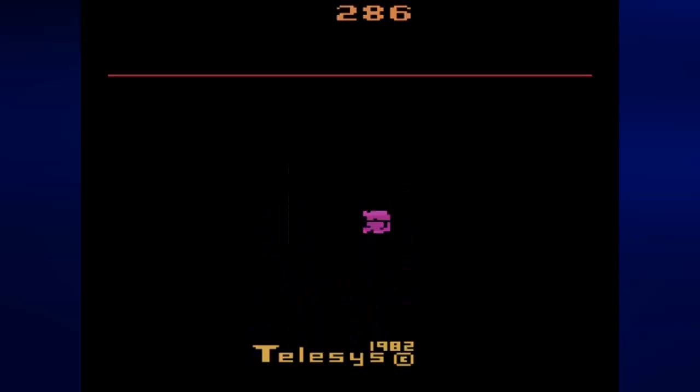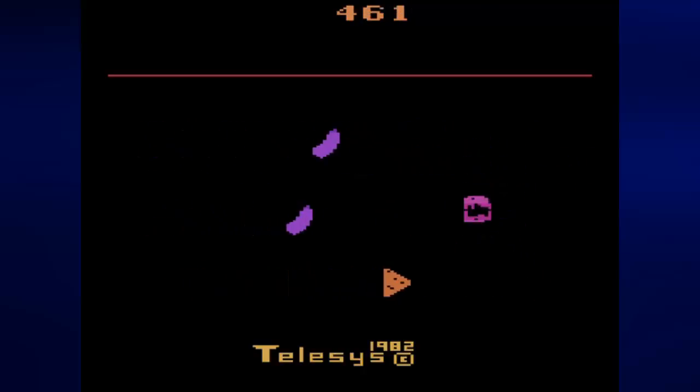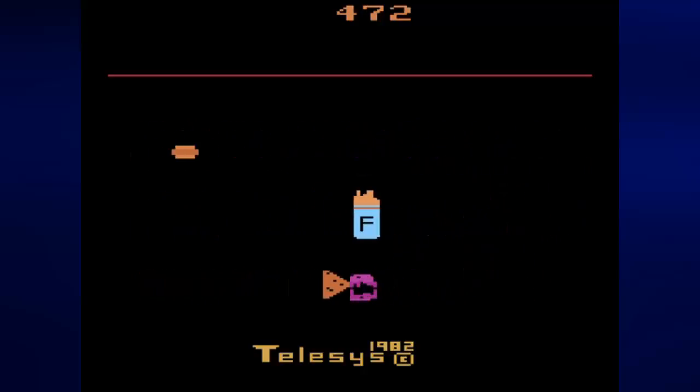Different food items will give you different amounts of points. I know the green pickles give you just one point. And if you eat purple pickles, it counts against you — you'll see how many purple pickles you've eaten below your score. We're now on the second stage, and some of the things are getting a little faster — just a few food items, not everything.